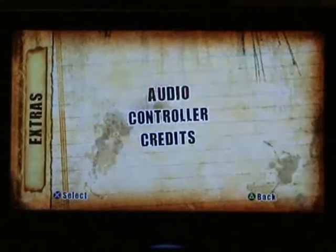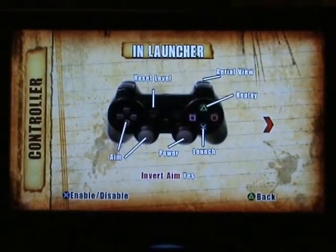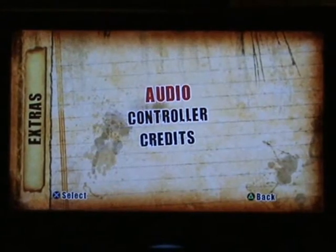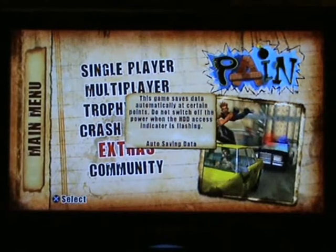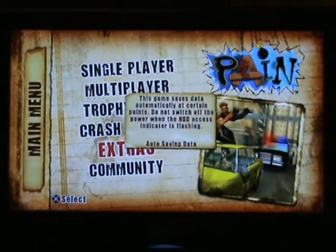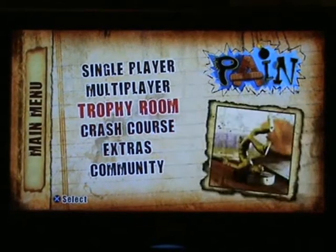No pun intended. Extras — you've just got things like controller settings where you can choose invert aim and view your controller controls, audio, stuff like that, and credits. Community — if you are connected to the internet, which obviously you have to be to download the game, it basically takes you to the official Pain forum.